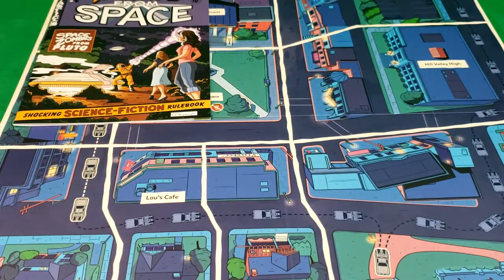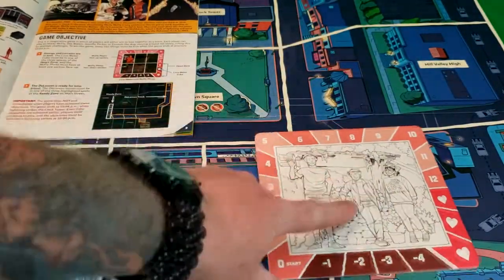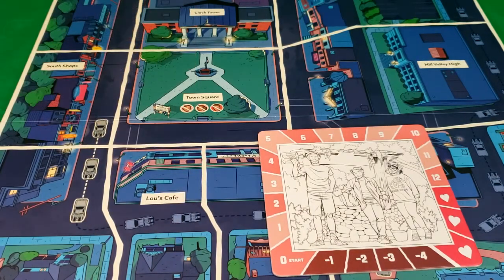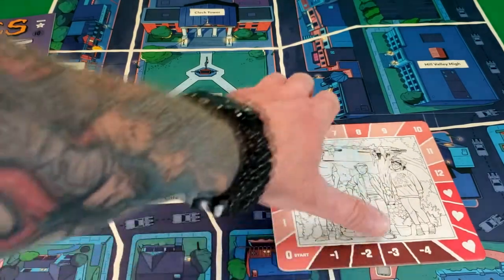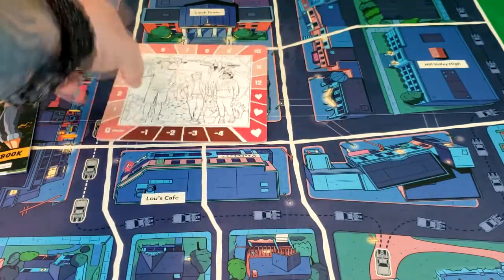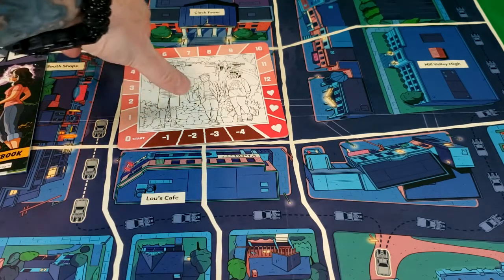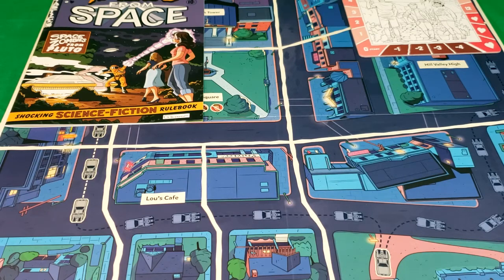Next we have the photo of Marty, his brother, and sister. I'm guessing this will show if you win or lose the game — I haven't gone over all the instructions yet. I'll check that out on the website provided on the box, which I will link in the description below. Right now we're just going over everything that's in the game and showcasing it. My kids are wanting to play this later, so I may film a little bit of the gameplay to show you guys how it's done.